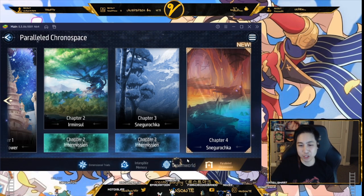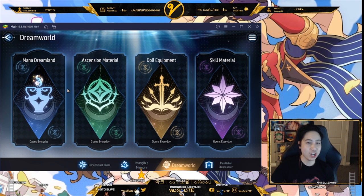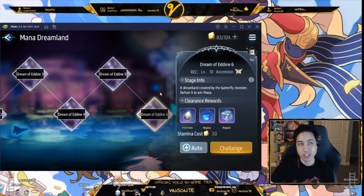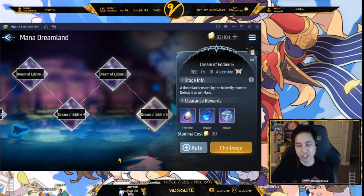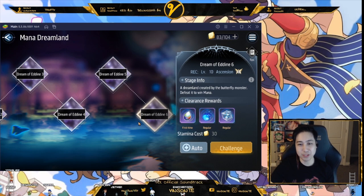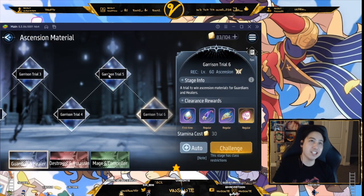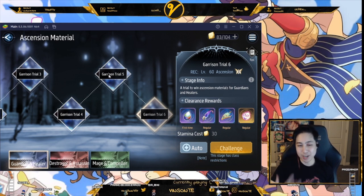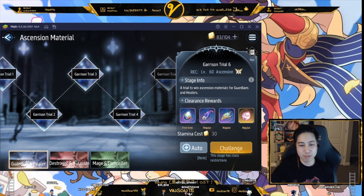A lot of your grind will be in Dream World, especially the mana dungeon, because you'll always need mana for everything. As a tip, try to get to level 20 as fast as you can — the cap is Dream 6, which gives you about 500k mana per run. Try to get level 20 as fast as possible to unlock that and start grinding. Ascension and skills are usually what you grind while waiting, and mana whenever you need a lot.